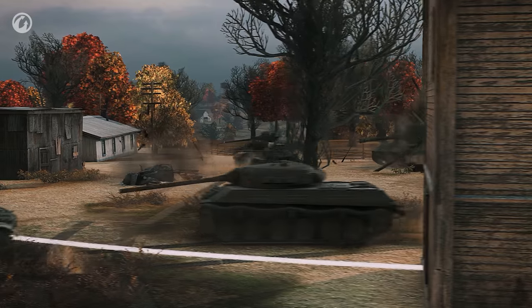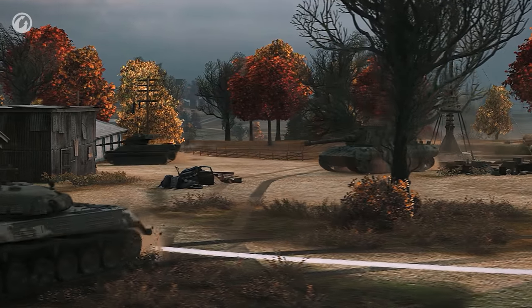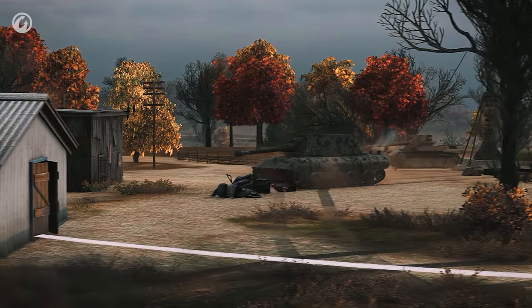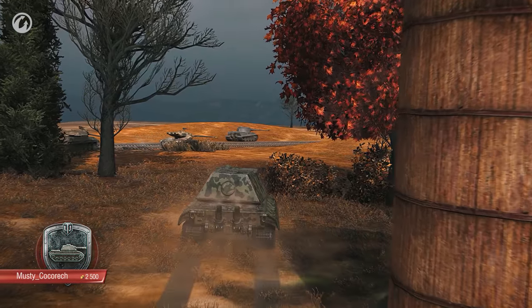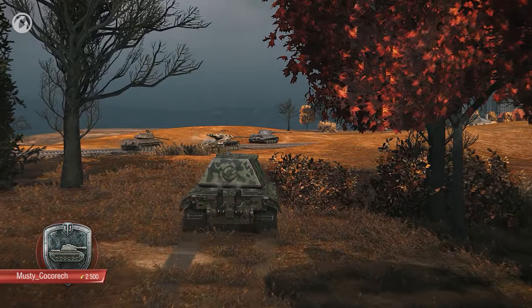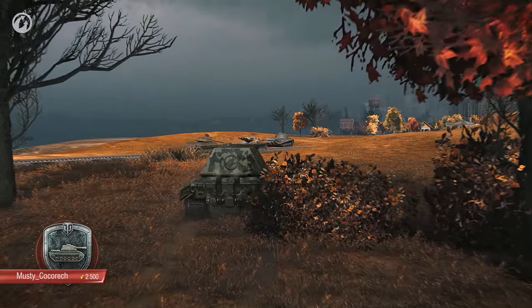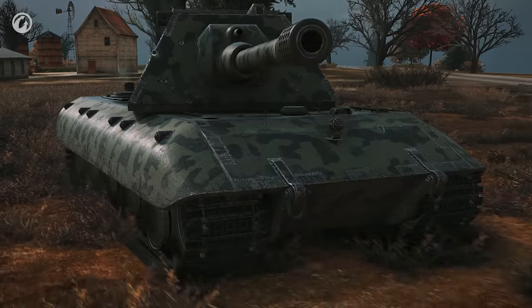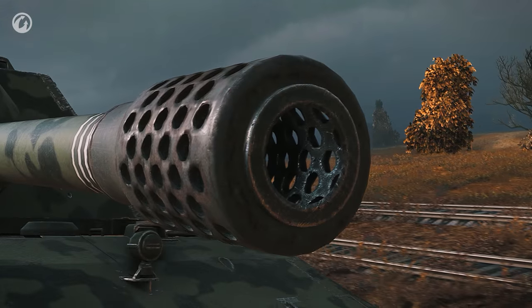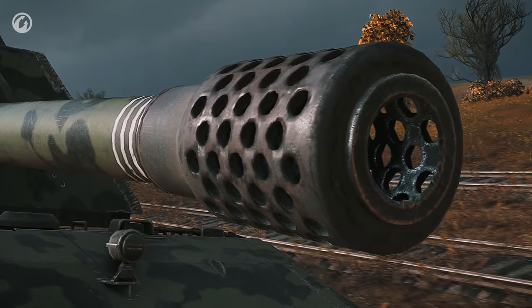For the episode finale, we'll see a wall of steel being put to the test on the EU servers. The bulletproof tank commander is Musty Kokorech, who drives an E-100 in a tier 10 battle on Highway. This German Landcruiser isn't as sturdy as the legendary Maus, but it is faster, and the 15cm cannon packs a serious punch.